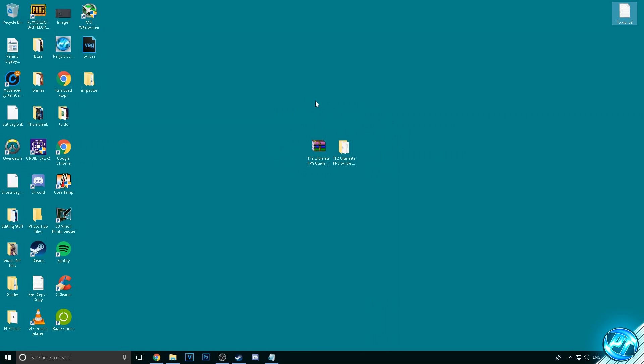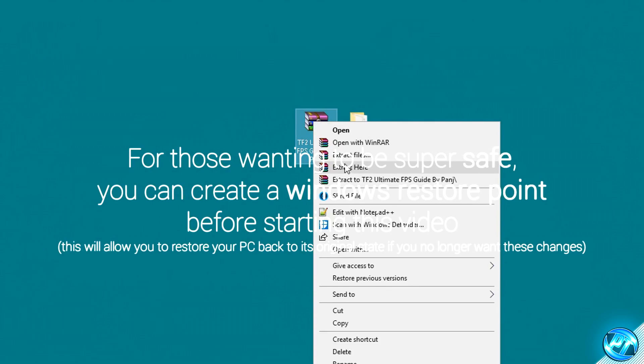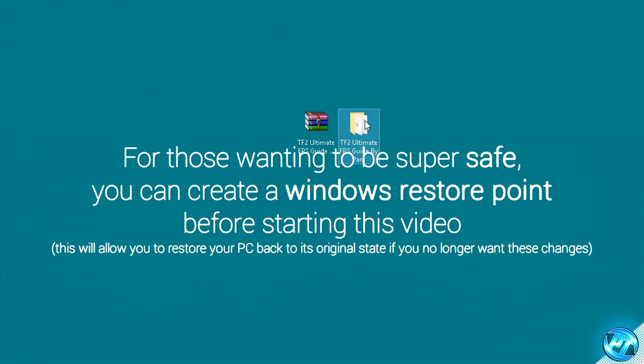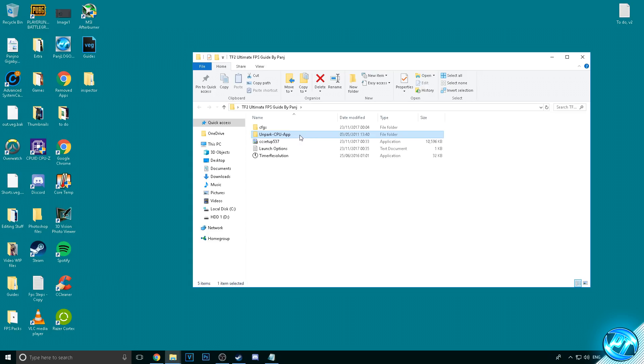Once you guys have downloaded it, you will need either WinRAR or 7-Zip to unpack the file. Go to Google, install one of those programs if you don't already have it, then put the file onto your desktop, right click, hit extract here, and you'll be given a folder. Inside of the folder you'll find a CFGs folder, a Unpark CPU App folder, C Setup and Launch Options alongside Time Resolution.